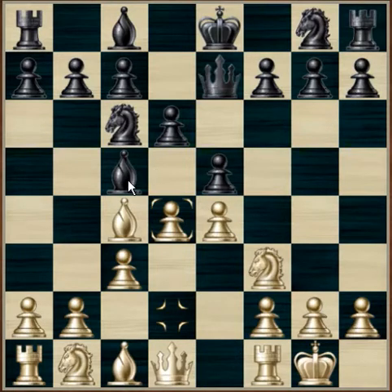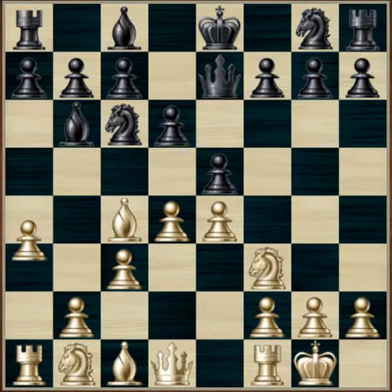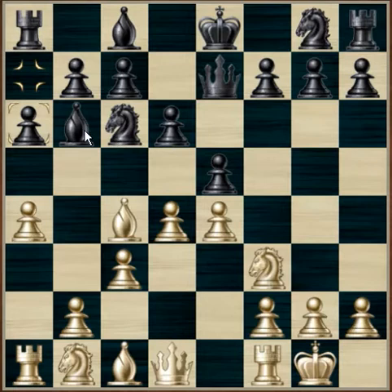Black pushes his bishop to b6, and white decides to set a trap by pushing a pawn to a4. The idea of this is to push the pawn to a5 and attack the b6 bishop. If the bishop does decide to take the a5 pawn, then the d4 pawn will push forwards to attack the knight on d5. Black's response to this is a6, which allows the b6 bishop to retreat.